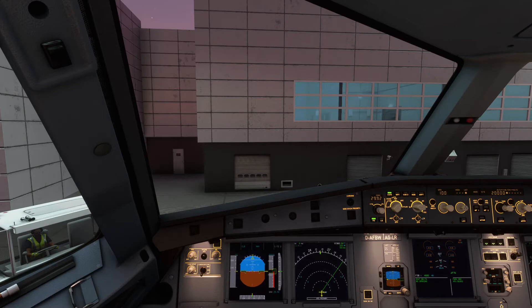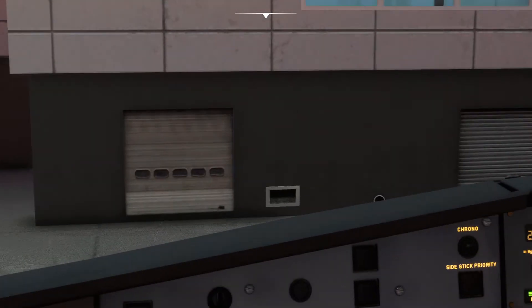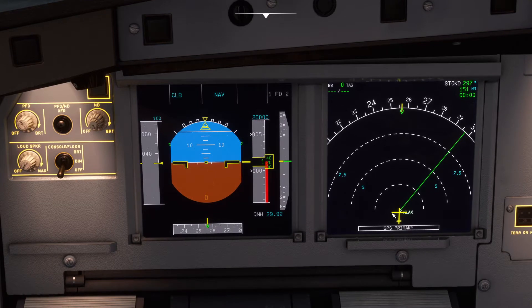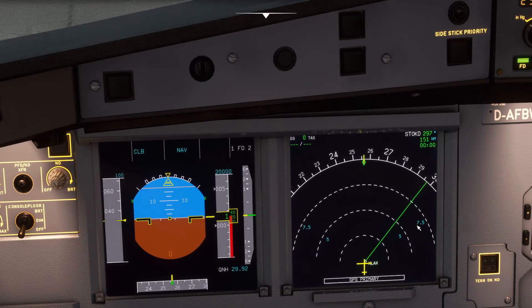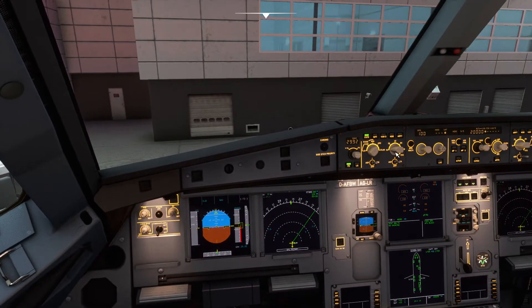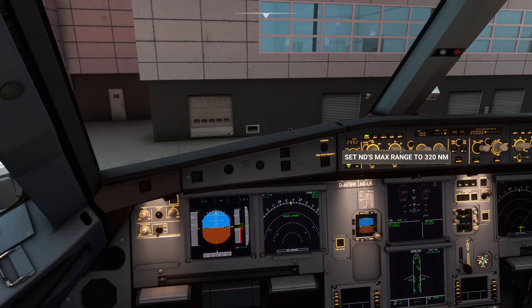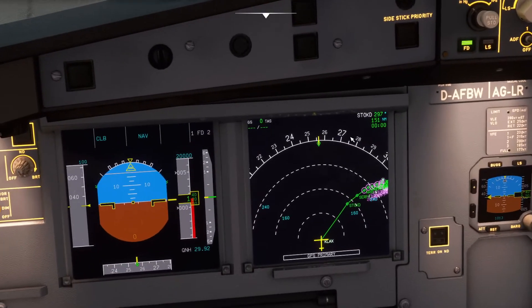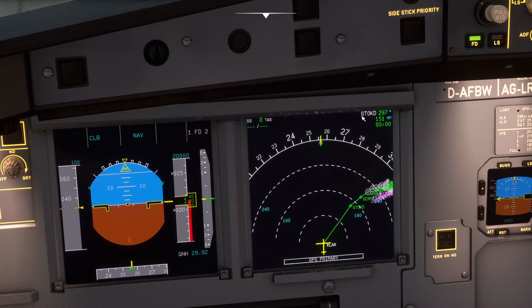Just to give a small review of last time's class: we have got our route into the map. The solid green line shows that the flight plan is all set and ready to go. You can increase your ND's range from here to see farther, and I can see more waypoints and airways in that direction. Our first waypoint is STOKD, and it is 151 nautical miles away. The first ring is 160 nautical miles, so this waypoint is a bit behind that, hence proving it is 151 nautical miles away.